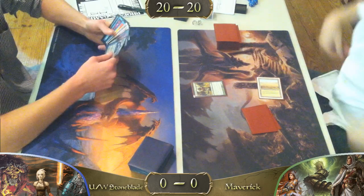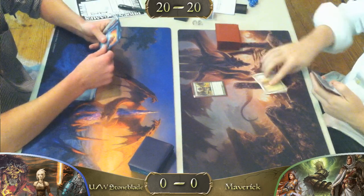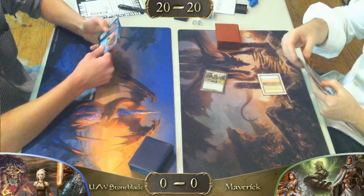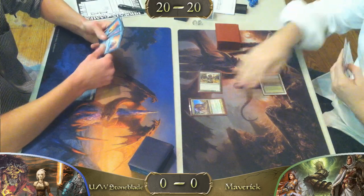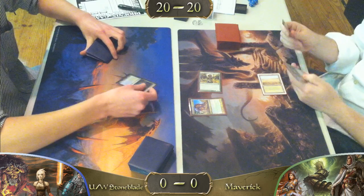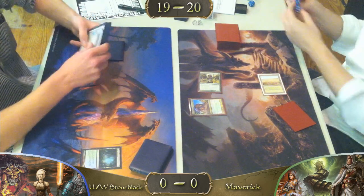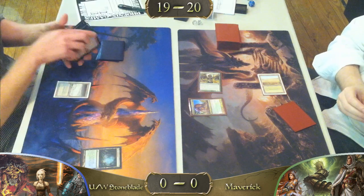Stoneblade draws a Jace the Mind Sculptor, does a Misty Rainforest, and passes the turn. And here's that early ramp — right into Qasali Pridemage. Fortunately it looks like it wasn't an early ramp, it was just another land. It doesn't look like he has another land drop for the turn, otherwise he probably would have played it.